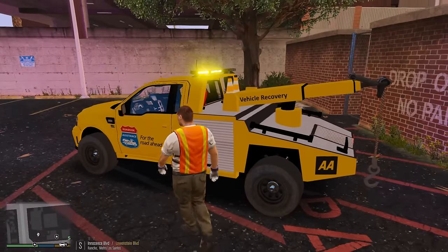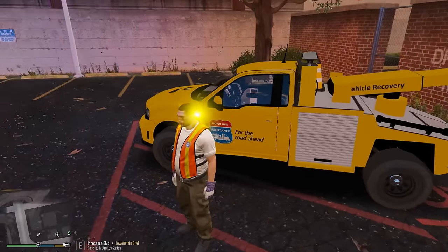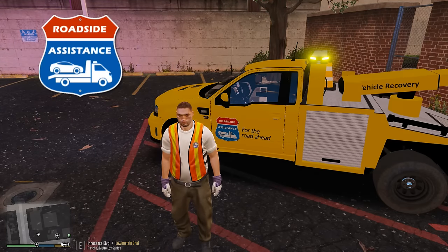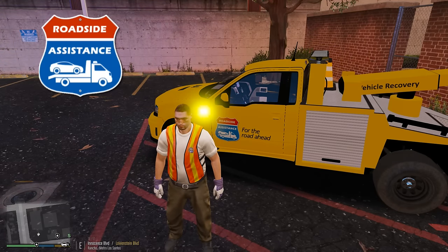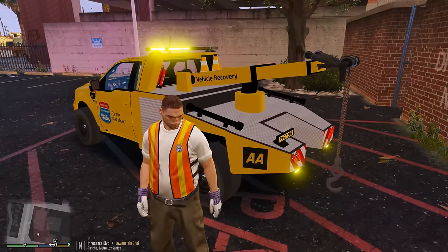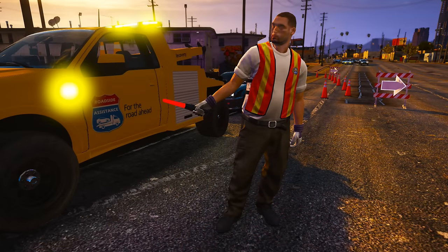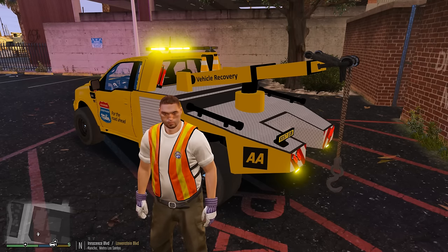I got this off the GTA 5 mod site. I downloaded the livery and then adjusted it a little bit, added a logo on the side — roadside assistance — I think it fits what we're gonna be doing today. We're also gonna be laying out traffic cones, signs, and we're gonna really do this episode up right, especially if you like simulation work.